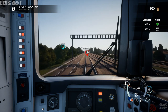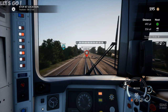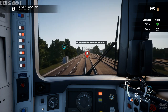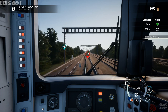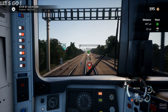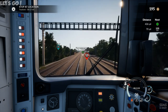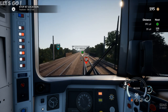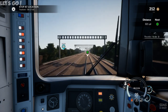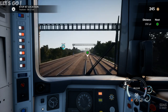Then back down to a 40 again — that's because we're crossing onto another track. Right, over we've gone again, so now back to a 125 limit.